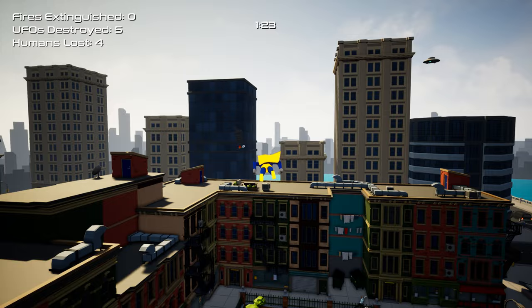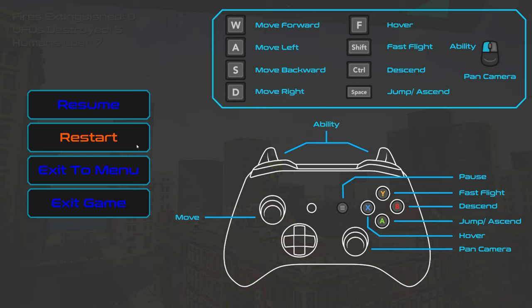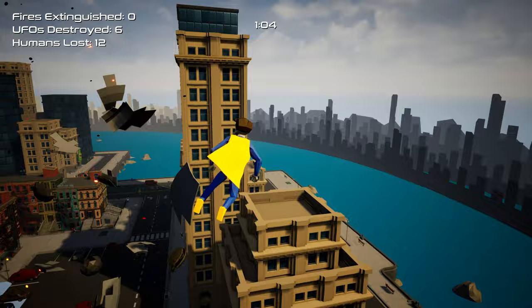There's a fire there - how do I put it out? I'll just go into it. Nope. Let's check the controls - forward, left, back, right, hover, fast flight, ability is left click. It doesn't seem to do anything though. Left click isn't doing anything, which I'm guessing is how you put the fire out.